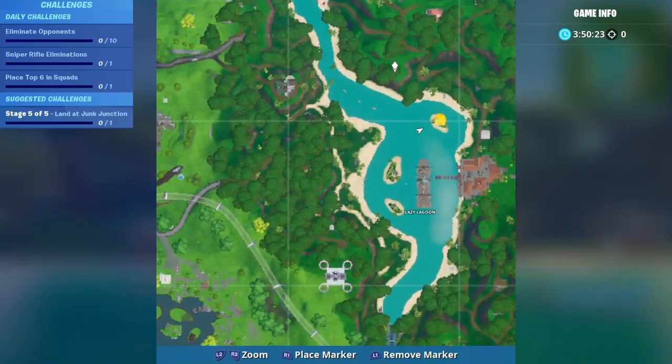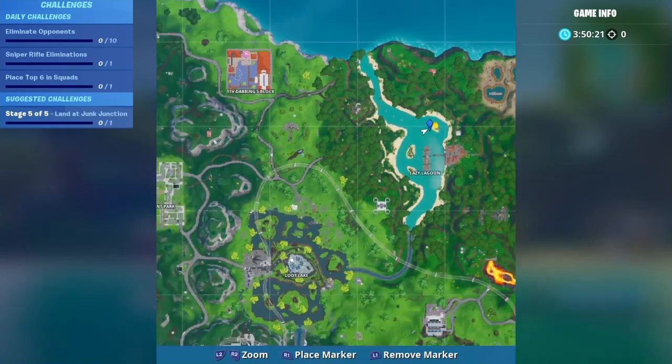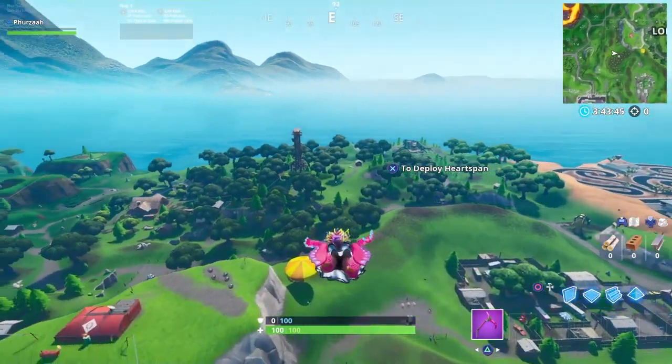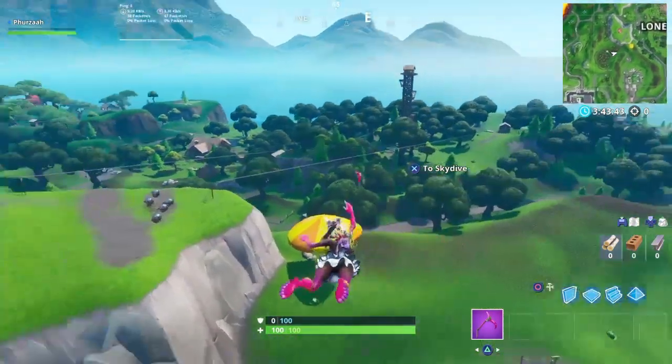The first one is just outside of Pleasant Park. The next one is in Lazy Lagoon — both pretty easy to find. The third one is in an unnamed location, just outside of Lonely Lodge.